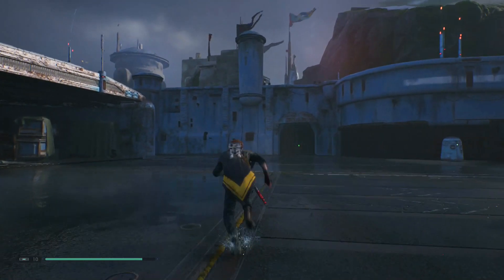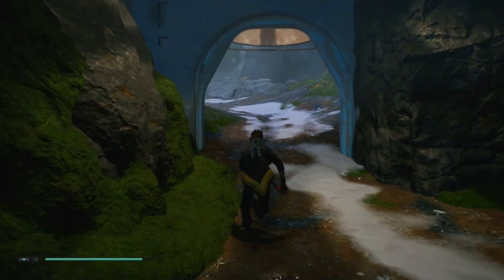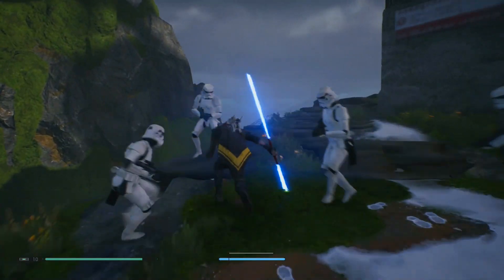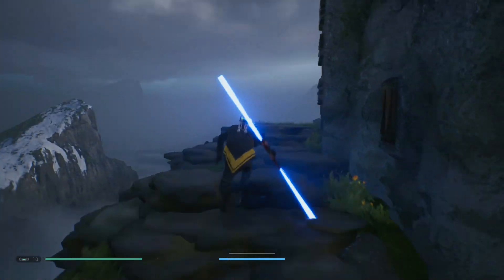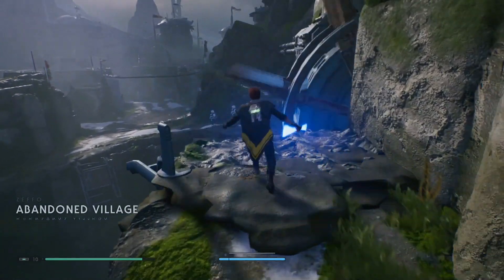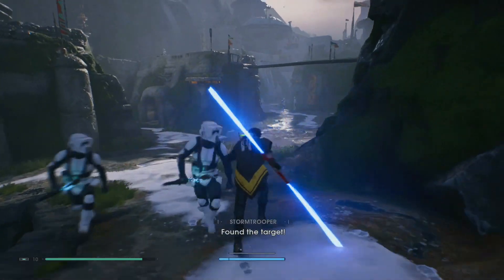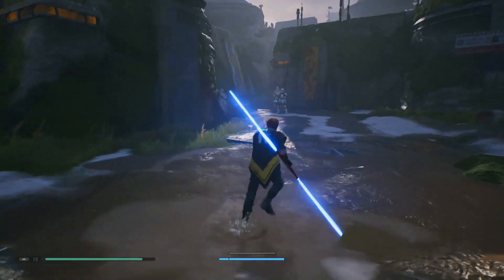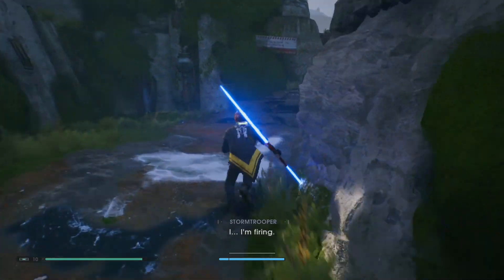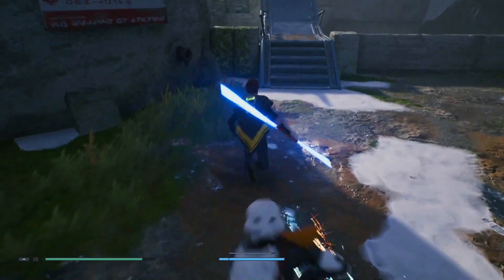So the very first thing from the Mantis, you're going to go through this left side door. There's probably other ways to do this but this is the route I've always used. I'm going to ignore all enemies. I don't really need to do anything anyway - I've got every single skill in the game so I can just sprint and Cal is going to automatically stop the blaster bolts hitting me. So we're going to carry on through the abandoned village.